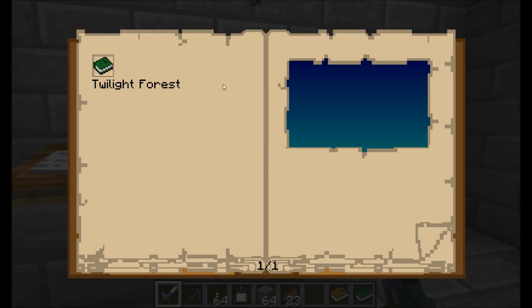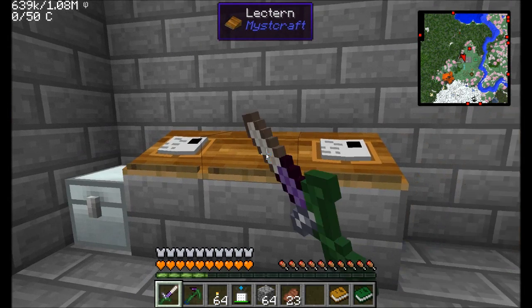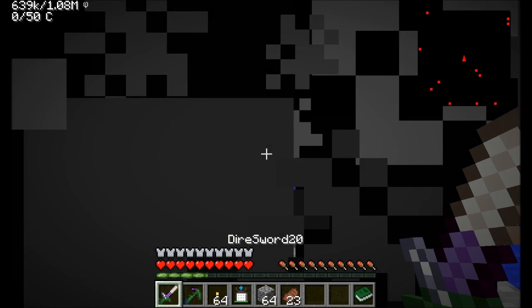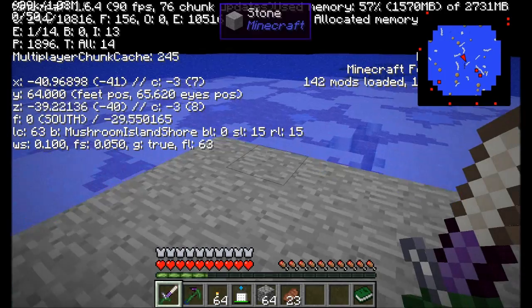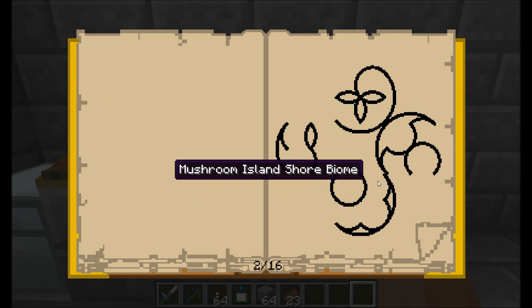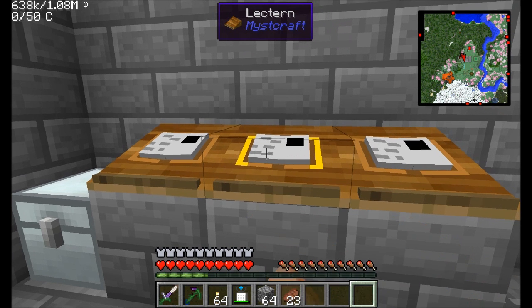Now we're ready to travel. We have the Twilight Forest, we have my first age - I'm going to get that one out for now. Let's go ahead and travel to age four. Nobody panic - let's see what we get. The world is loading up around me and I'm crossing my fingers that it's something cool. Oh boy - Mushroom Island Shore, but it's not a void age. I did choose a void age, didn't I? Let's head back to the overworld because I don't like that age. I forgot the void age symbol - after checking like five times that I had everything I wanted. Yeah, I direderped pretty bad. I forgot the void age symbol.